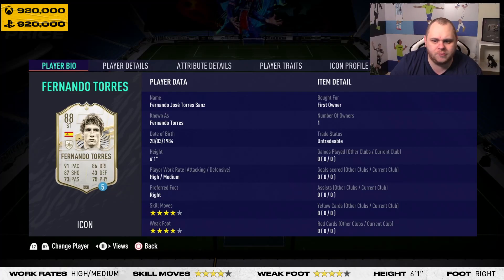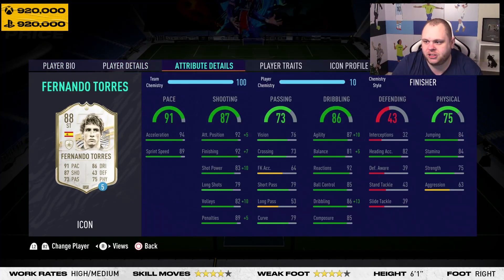He looks like a decent card. I'm going to use a Finisher chem style because I think it boosts him in the right areas. High to medium work rates, four-star skills, four-star weak foot, six-foot-one height — very good. His pace: acceleration is very good, 89 sprint speed is sufficient. 92 attacking positioning, 92 finishing — that's great. 83 shot power needs a boost though, because the keeper can move really fast and that power won't beat them. With Finisher it goes to 93 shot power, 99 finishing, and 97 attacking positioning.